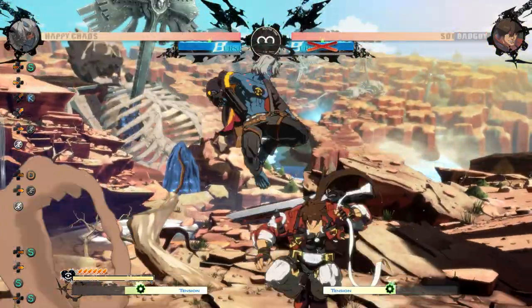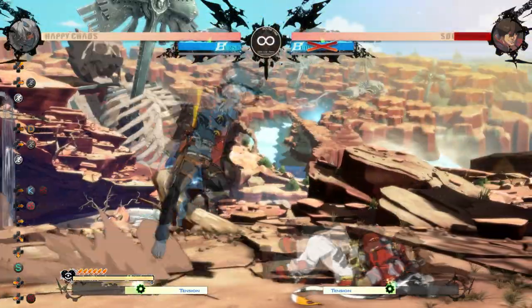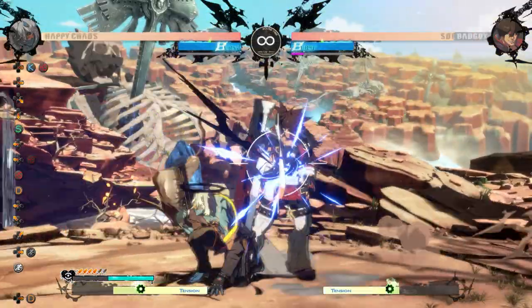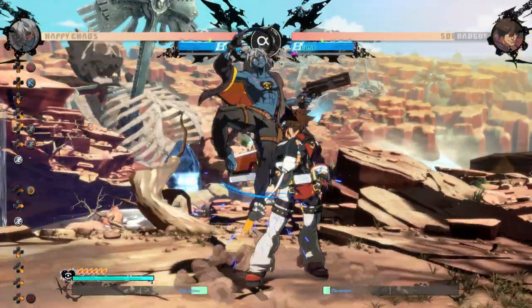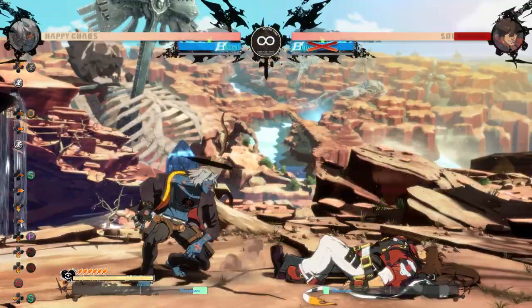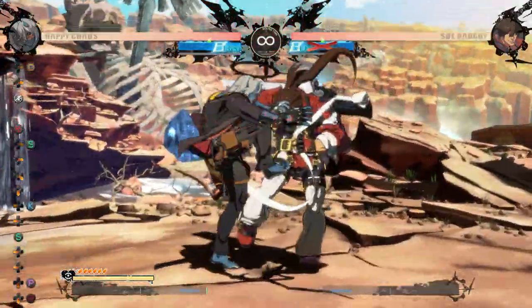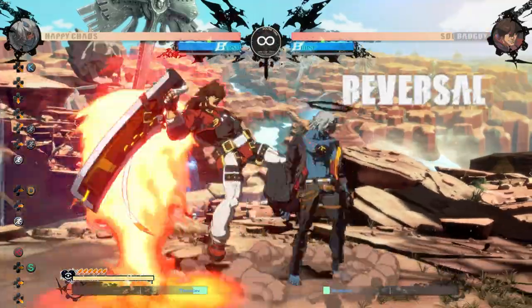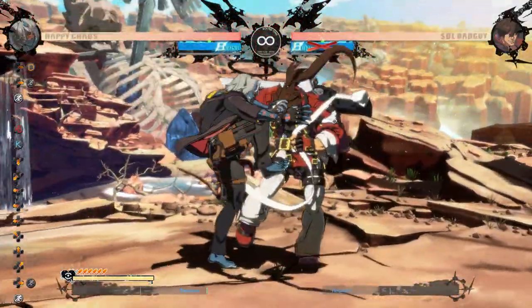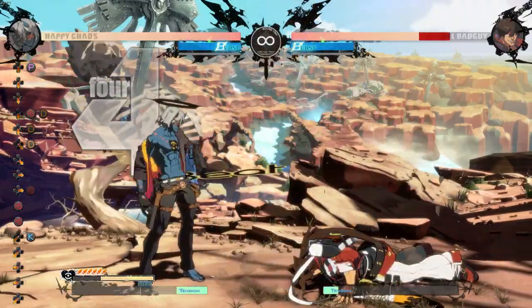This also gives a safe jump with micro dash JK whiff into falling JS. If you dash just a little longer, then you can cross up with JD. You can also do J2K to set up a high-low, but FD pretty much negates this. The J2K also safe jumps as long as you don't pull out the gun too early.